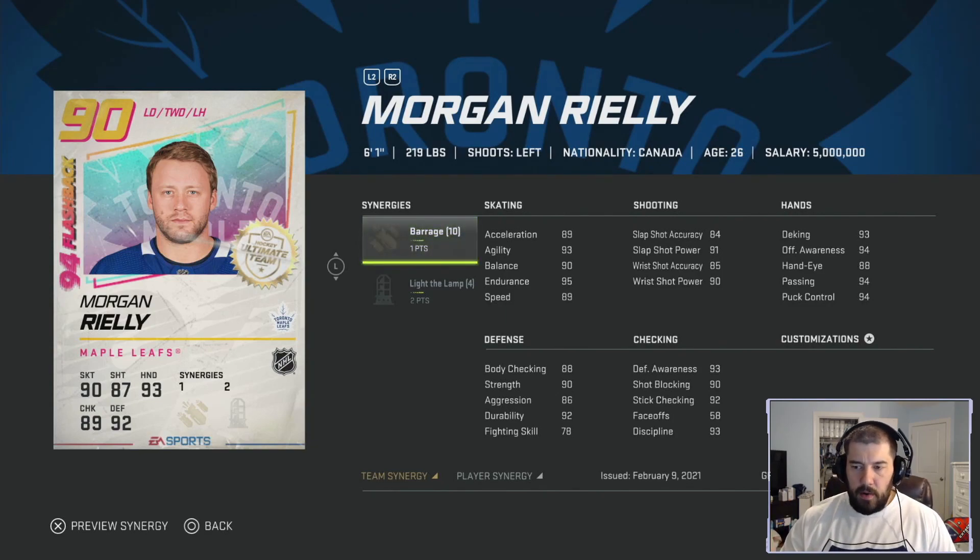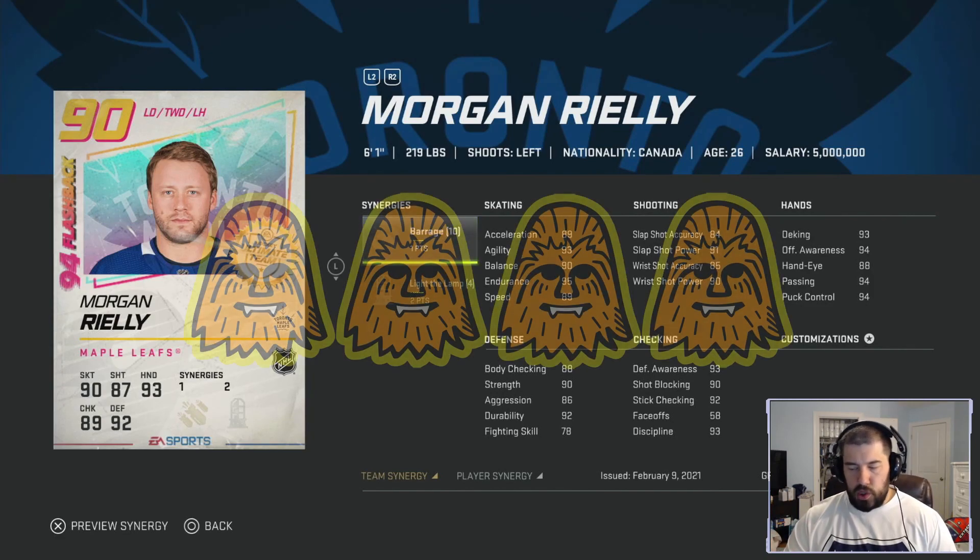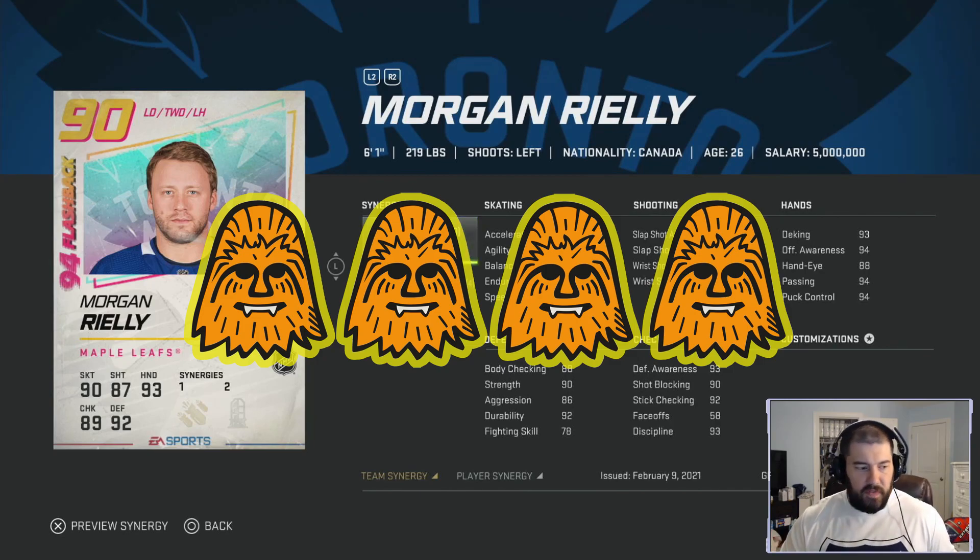Riley's shooting is 84 slap shot accuracy, 91 slap shot power, 85 wrist shot accuracy, and 90 wrist shot power — he shoots it hard enough. His hands are strong: 93 deking, 94 offensive awareness, 94 passing, and 94 puck control, making him a great breakout guy and a potential power play quarterback. He has 88 body checking and 90 strength, with 93 defense awareness, 90 shot blocking, 92 stick checking, and 93 discipline. Giving him four chewies — Barrage hurts him a little but it's a very fair rating.